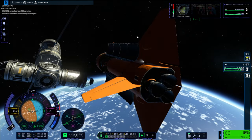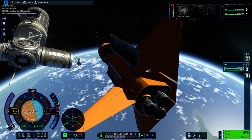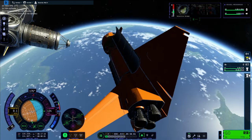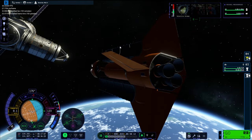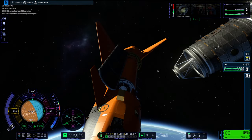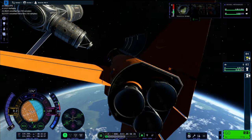Here we go, getting there. I was like, I've overcooked it a little bit — let's back off and move in a little bit slower. Here we go for our first shuttle dock to our new space station. Look at this.